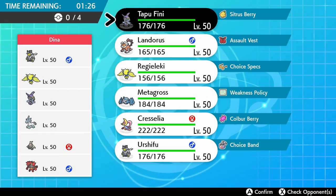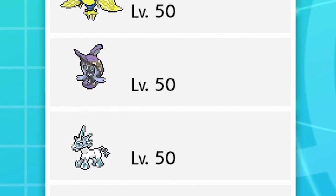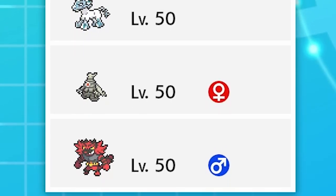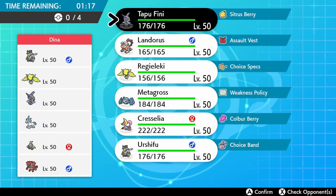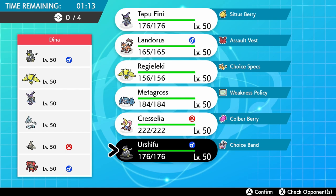Dina is playing a team of Urshifu, Regieleki, Tapu Fini, Glastrier, Dusclops, and Incineroar. We've got the Trick Room threat of Dusclops and Glastrier — a very important pair in the current format and something that can be very dangerous if Trick Room gets set up. We need to mitigate that if possible, and have ways to play around and stall the Trick Room out if it does.